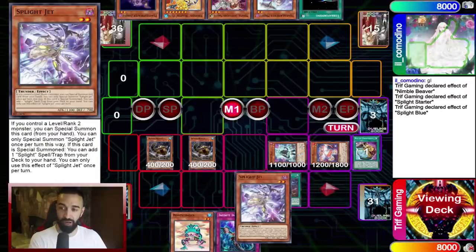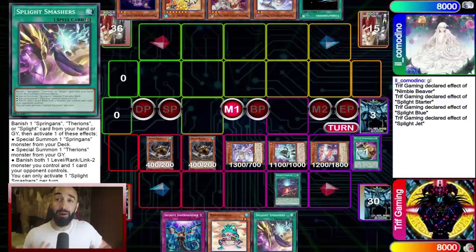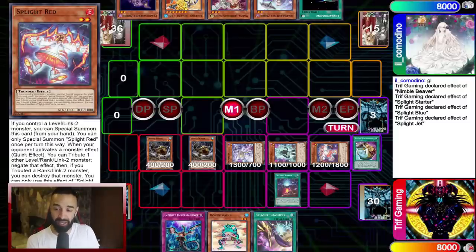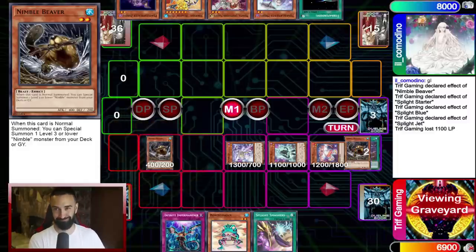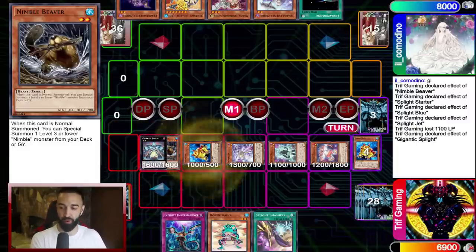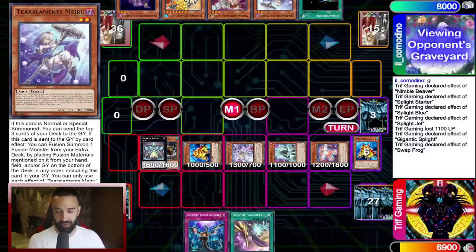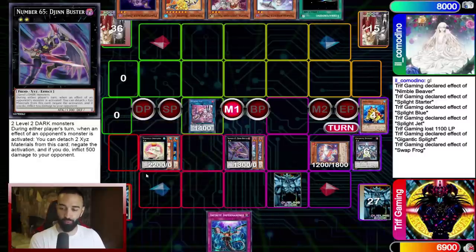We're going to go Spright Starter. If you guys recognize this from yesterday's video, comment below. I'm actually learning from my own videos — from the last video I summoned Nimble Beaver into Gigantic Spright right away and it got Ash Blossom'd. I learned from my mistake, so I'm setting up Spright Red before going into Gigantic Spright to protect my actual combo. We're going to go into Gigantic Spright, use its effect with Swap, Swap, percent Swap — according to Ronin and Hammer — add Swap back to hand, send Ronin, special another Swap, and set up the combo.